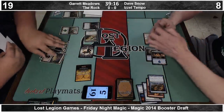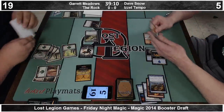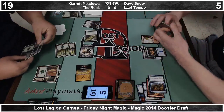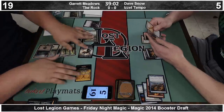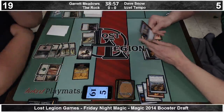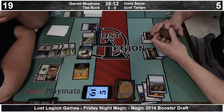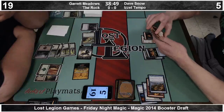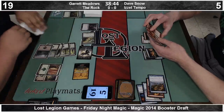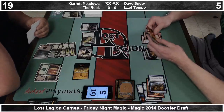Flames of the Firebrand might be fantastic before that big creature shows up. Is that the 3-1 or the 3-2 Intimidate guy? We'll have to get confirmation from Garrett after the fact. At some point Dave will probably consider conceding as opposed to showing Garrett all his cards, because the chances of Dave coming back from this spot are pretty slim. He does have two copies of Flames of the Firebrand, so he could 3-for-1 Garrett, but he'll still face down that unknown card at the top — which I believe is a Vampire Warlord.